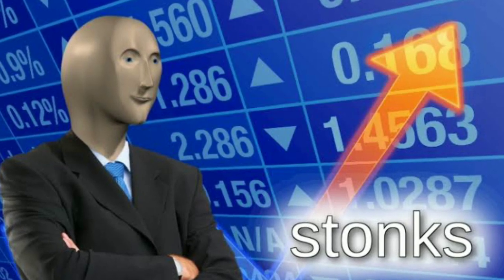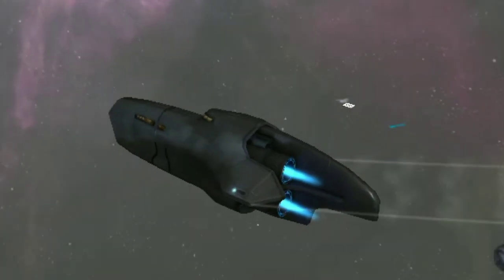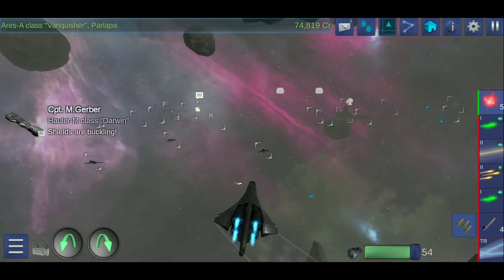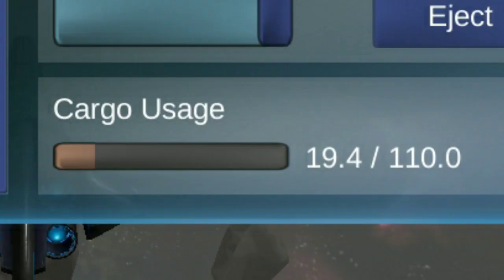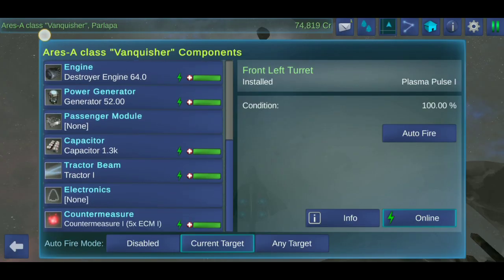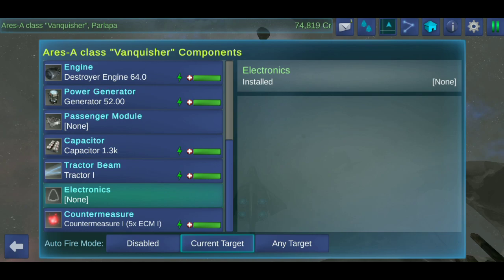Now for our trading operations — this is where our Ares comes in. The Ares is the best ship to use when trading goods. It has decent weaponry, fast speed, and a large cargo bay for trading lots of goods at once. In addition, it can be outfitted with a stealth module for safer sector transition. It is the perfect trading ship — nothing else in the game comes close to it.